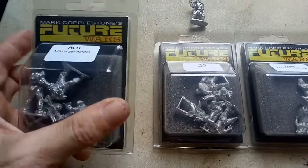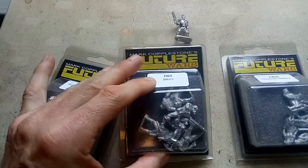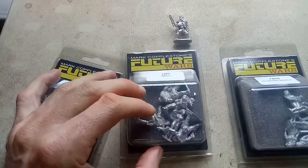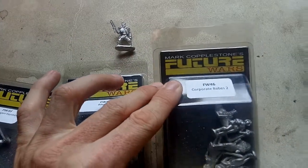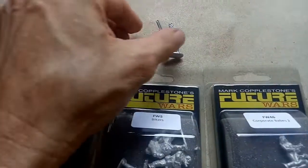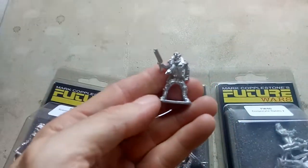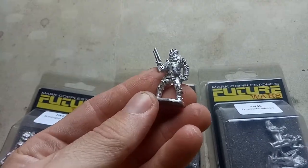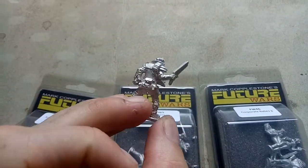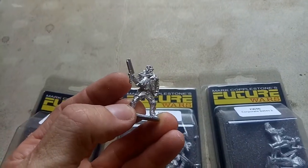As you might have seen, I've already got some zombies. These ones are the Scavenger Heroes blister. These ones are Bikers, which I really like the look of. And I've also got some Corporate Babes number 2, which are really cool looking. And then just as a one-off, I've got this obviously Mad Max inspired dude — he's got the pants, the knee brace, like Mad Max. He's kitted out for the post-apocalypse. Love that figure, really nice.